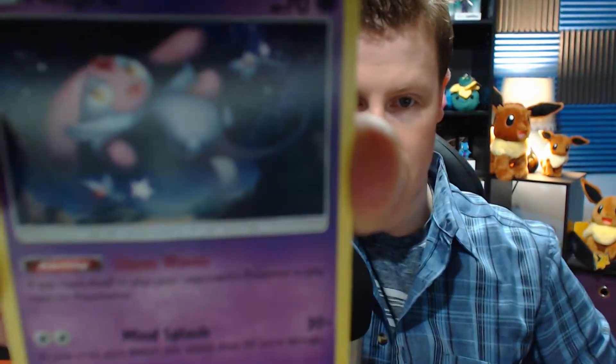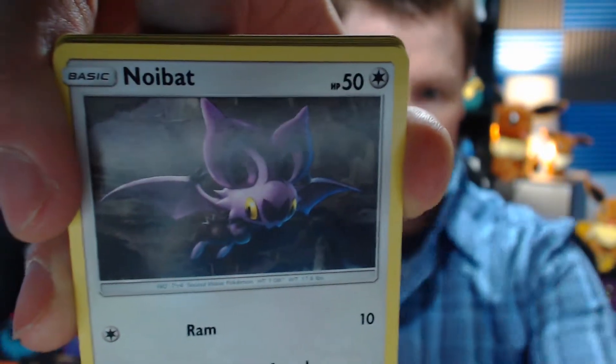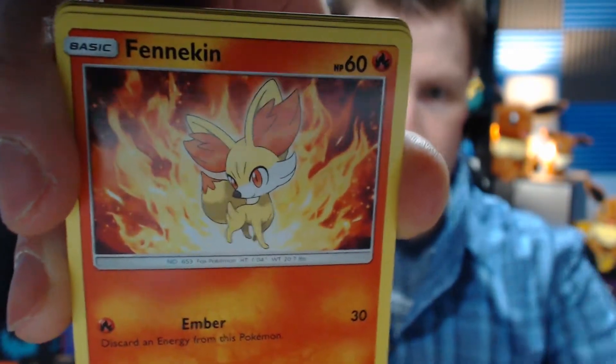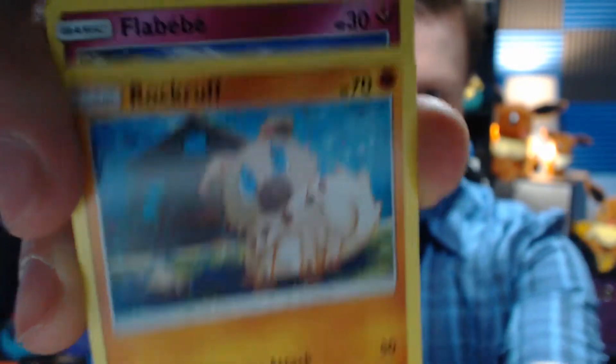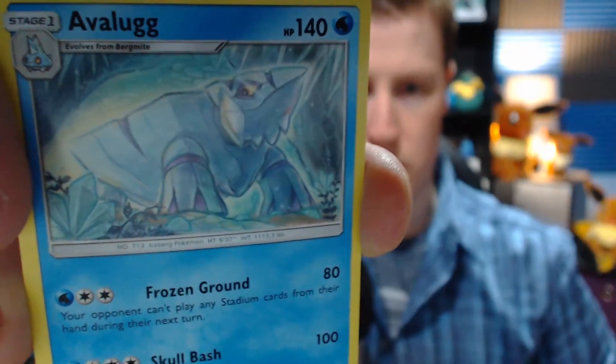We only got two packs left — two wonderful beautiful very lucky very awesome packs sitting here. The best cards in the world will be here. This is it for all the marbles. Got ourselves a Lightning energy, a Mist Sword, Unidentified Fossil, Natu, Noibat, Inkay, Fennekin, fire version Rockruff, Larvitar, Braviary, and an Avalugg. More like 'Avabug,' right? You guys get it.